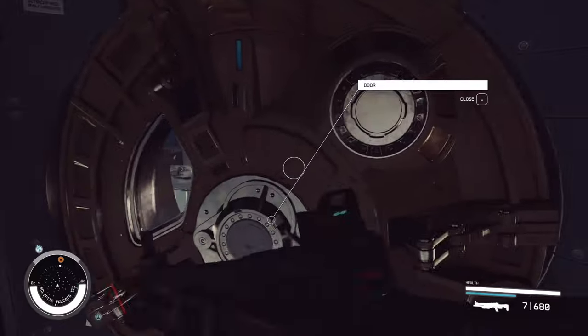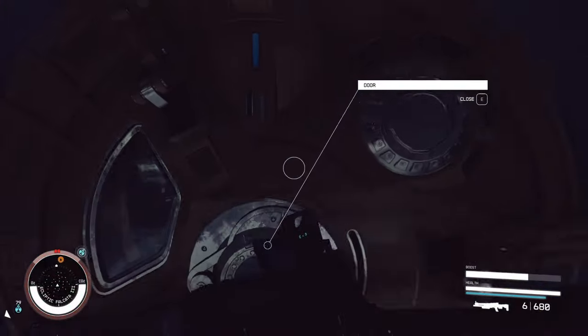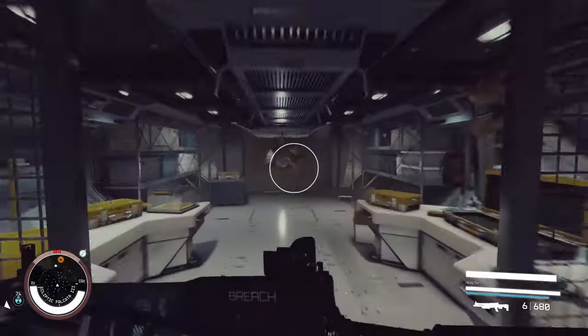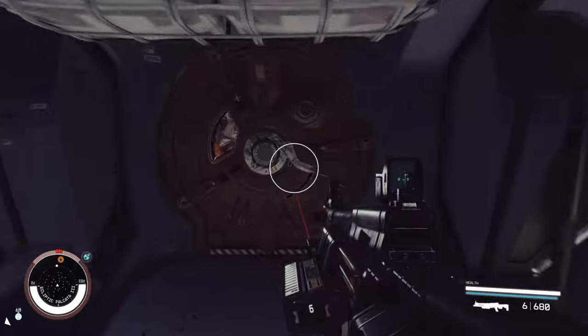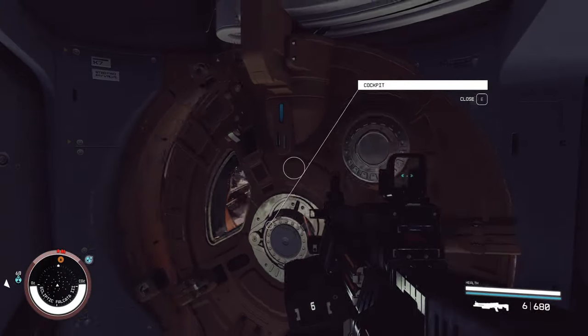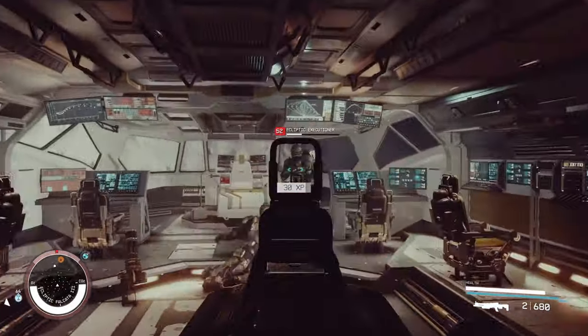The second thing to know is that occasionally — like one out of every 10 ships I try this on — the cockpit is for some reason inaccessible. It just says 'inaccessible' and I don't know what triggers that. If that happens, don't fret. Go back to your ship and find another moon. I just stay in the Akila system and hop around from moon to moon and it works just fine.